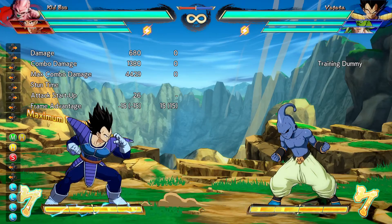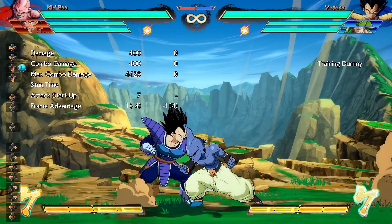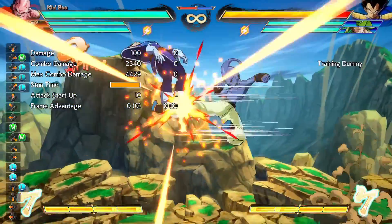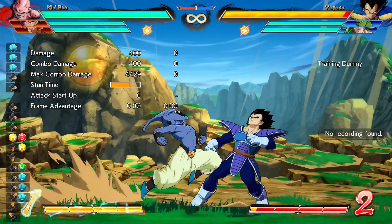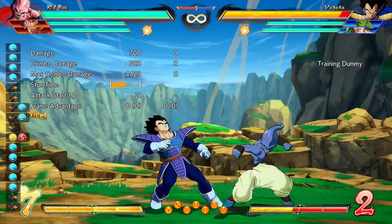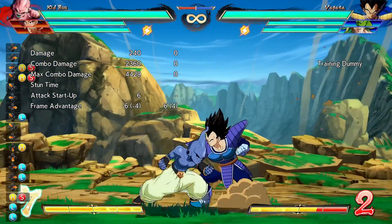So the combo is pretty simple, you want to start with the 1L. The way I do it is that when I jump, when I super dash, I can just hold back and he still hits him regardless.